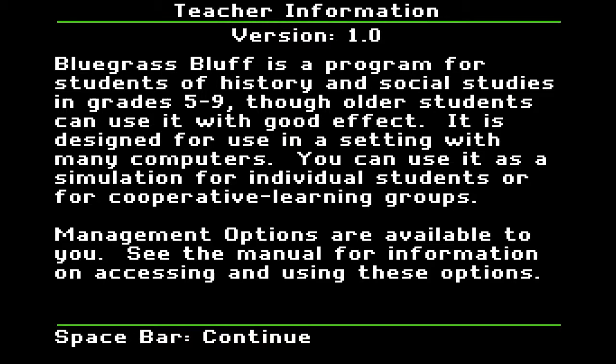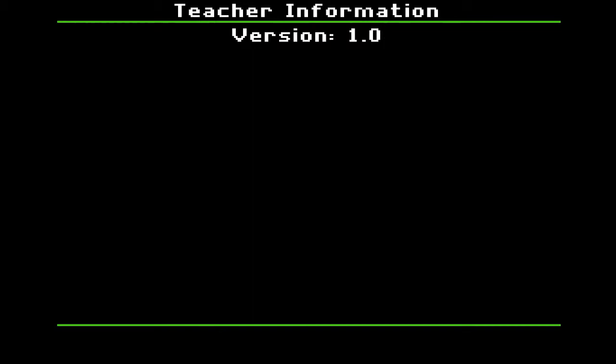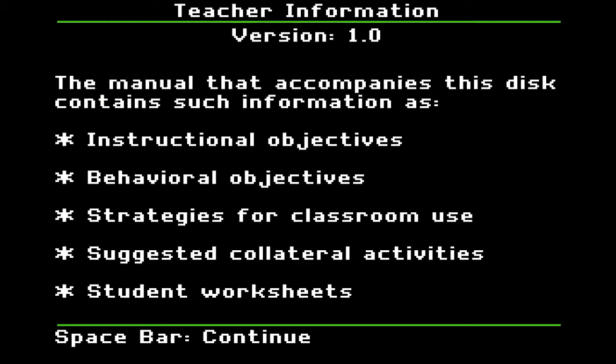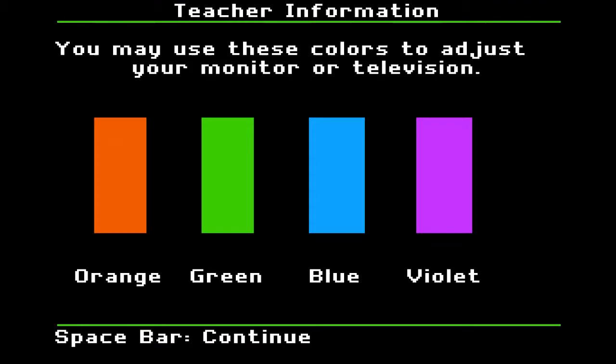Bluegrass Bluff is a program for students of history and social studies in grades five through nine, though older students can use it with good effect. It's designed for use in a setting with many computers — you can use it as a simulation for individual students or for cooperative learning groups. Five people worked on this. Colors check out. Let's do it.